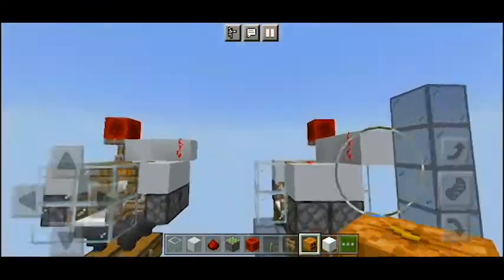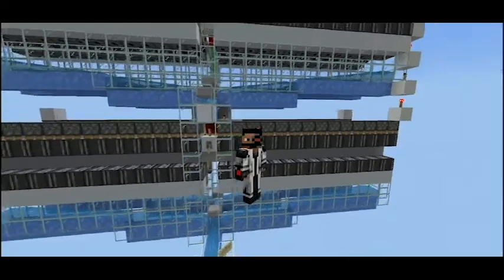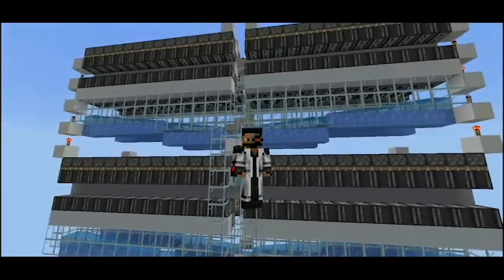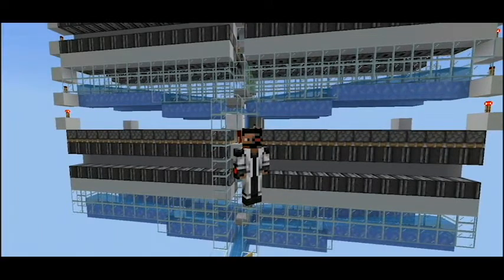That's basically it for this tutorial. To end today's episode, I want to show my appreciation by revealing this pretty ridiculous farm. This is an overpowered snow farm capable of producing over 200,000 snowballs per hour. The reason I don't show you how to build it is because it can crash your game in under one minute if you don't have good hardware or your storage system cannot keep up with the constant flow of snowballs.